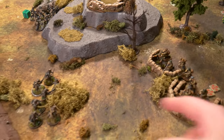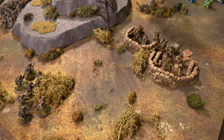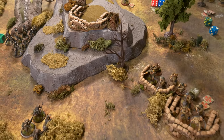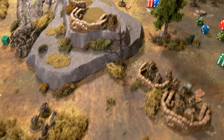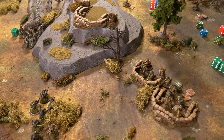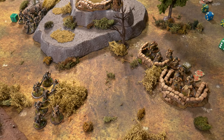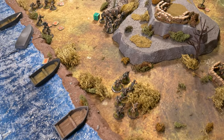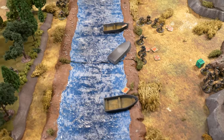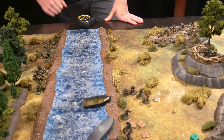German dice continue — a squad fires across the river at Soviet regulars but the inexperienced troops keep failing order tests. The Soviet player notes that rallying earlier would likely have been better than trying to fire with two pins. Experience lesson: for regulars rally at three pins, for inexperienced rally at two. More German dice result in shooting but minimal damage.